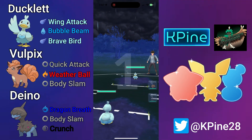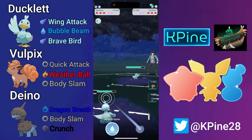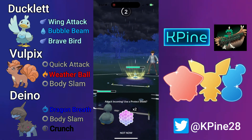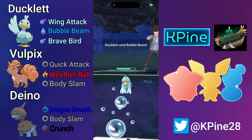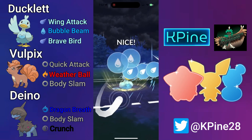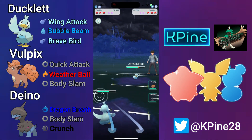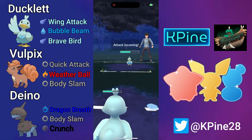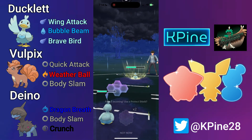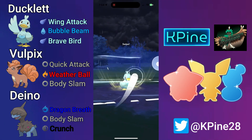Next battle, we have the Ducklett mirror — this is just like the Frostveil mirror: baiting game, baiting game, mind games galore. I'm feeling risky and I call the Bubble Beam since I lose CMP — ends up being a great call. I bait right back, hoping to get the shield, but my opponent makes a fantastic call as well. So we baited once successfully, and I go straight for the Brave Bird expecting my opponent to do the same — which they do — so we're able to shield correctly.